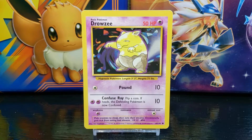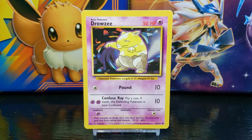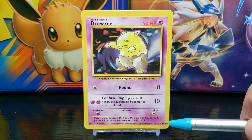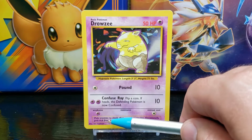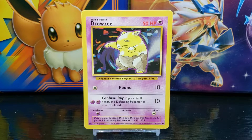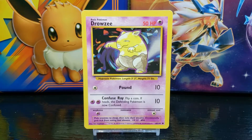Down in the right corner is the card set number, which is number 49 out of 102. Next to that you have the card rarity symbol — the circle represents a common card. To the left of the set number you have the copyright information, owned by Nintendo, Creatures, and Game Freak, and the card is made by Wizards. To the left of the copyright you have the illustration artist — this card was illustrated by Ken Sugimori.